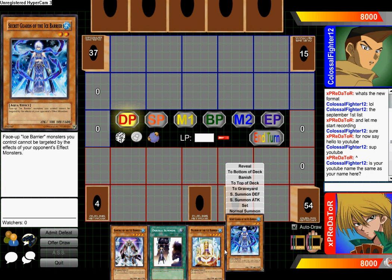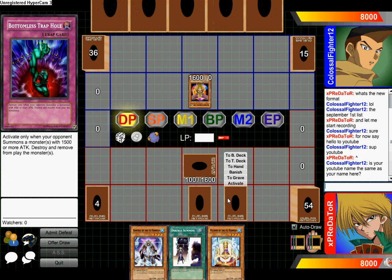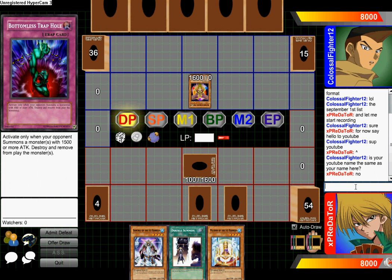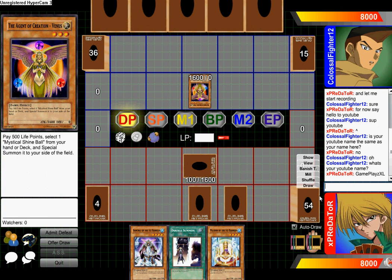I'm going to set this card down and end my turn. The website I'll leave in the description below. All you have to do is three things: basically you just sign up, number two you activate your account by your Hotmail, and then after you activate your account you have to go to your deck creator and just create a deck, or else you obviously won't be able to play.